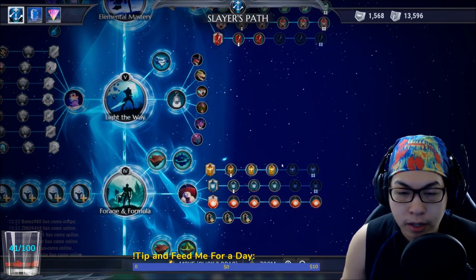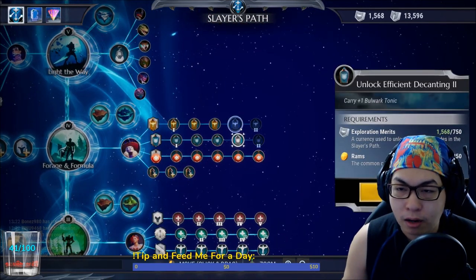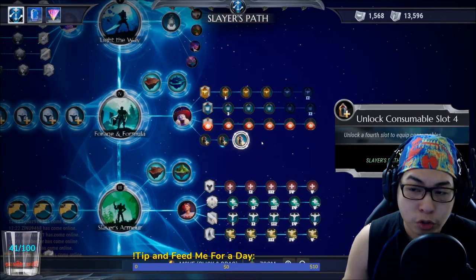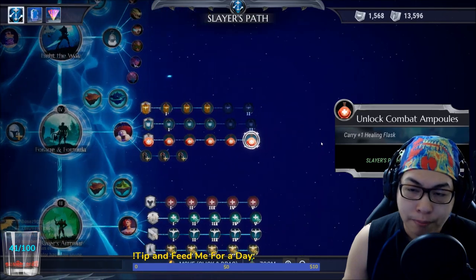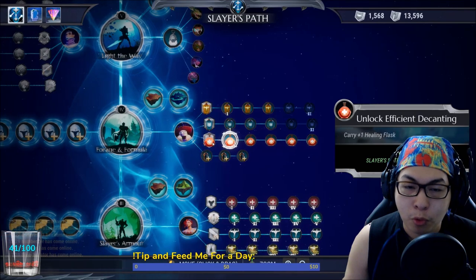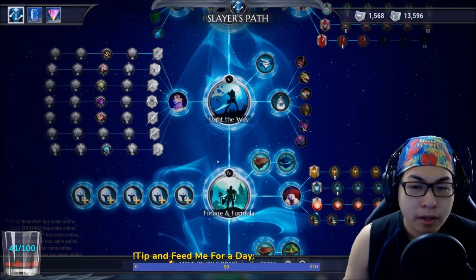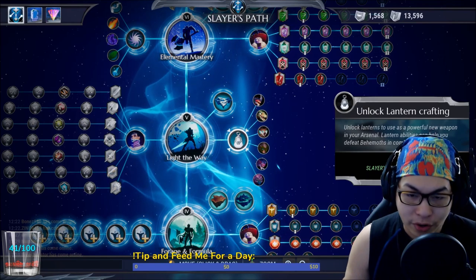When it comes to potions, I don't really use Bulwark and Stamina Tonics. What is most important is unlocking your consumable slots so you have four consumables ready for trials. Max this out — more healing and more healing flasks, up to 25% more healing and up to three more healing flasks. This will keep you alive. Potions are very important.